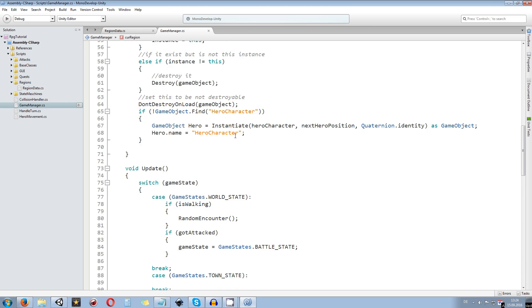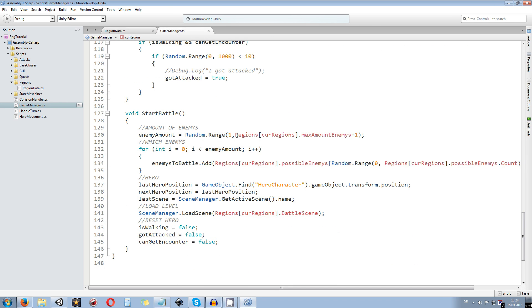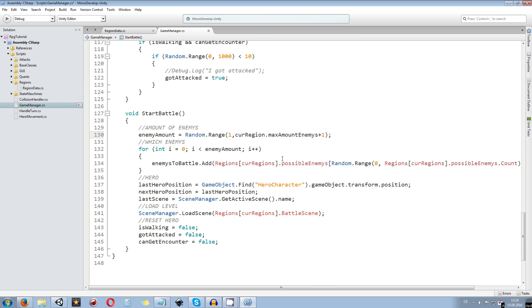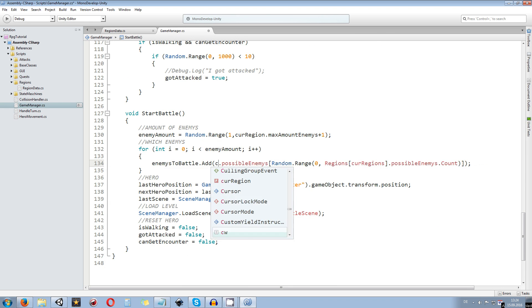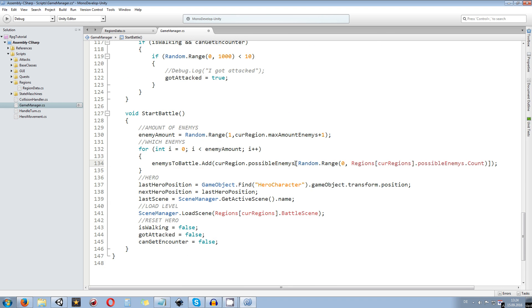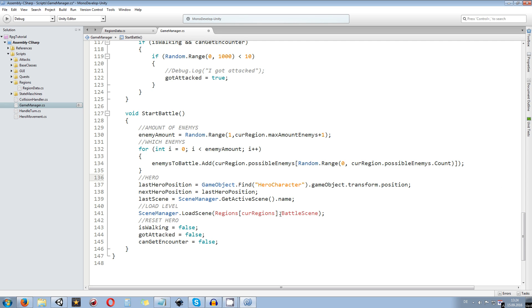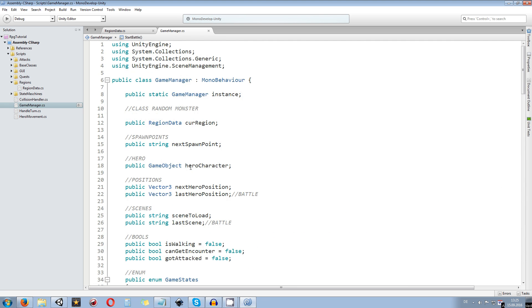Now we need to reconstruct the StartBattle method a bit. Instead of regions with array brackets, we get rid of those and say just currentRegion, and the same for everything else read in here — currentRegion.possibleEnemies and for the scene to load it's going to be currentRegion too. Don't forget to save — we are now done with the changes in the Game Manager and RegionData.